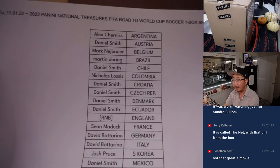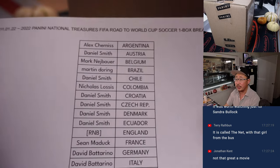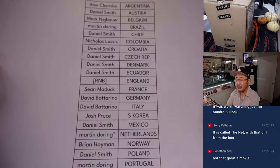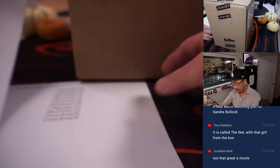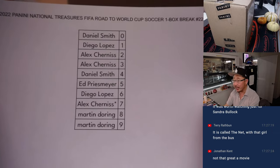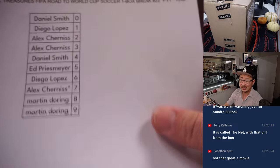The next one-box break is loaded up if you want to get in on it. First of the month — appreciate everyone making this happen. We only had to pull two teams out, and Martin, you got Last Spot Mojo with the Netherlands. We only had to pull two teams out for a random number block randomizer — there are the results, and that's uploaded in a separate video.